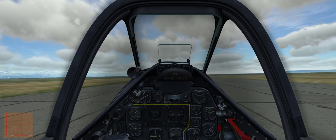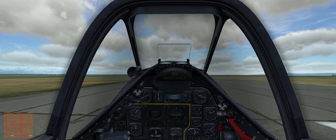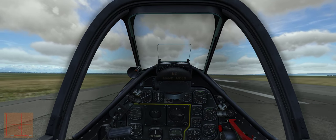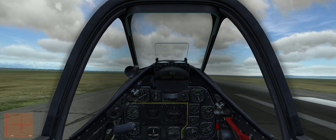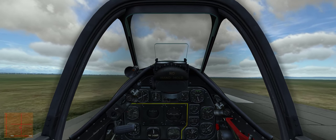It starts turning to the left as you lift the tail because it's being blown by the crosswind, which is from our left. A bit of left aileron on and up we go.